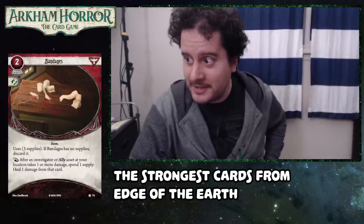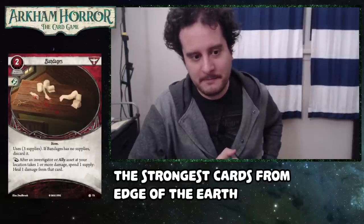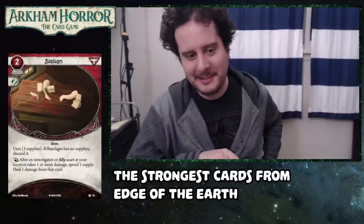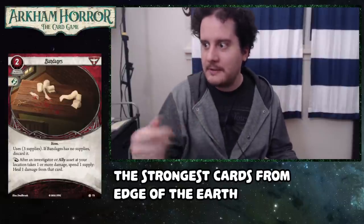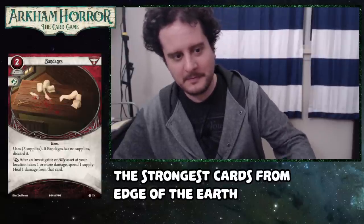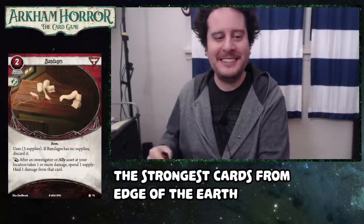The fact that Bandages works on ally assets is huge and can't be overlooked. If you have it on someone running a guard dog, beat cop, or Greta, it improves things so much. A huge part of what you're paying for on Greta is the discover-clues ability, and keeping her alive is like getting another Greta's worth of clues. The card also works at your location, so even if you're just hanging out with someone, you can passively stop them from taking damage. It's wild. The reason to give it away as Bob is mostly because discard effects exist — like when someone only has a sledgehammer in play, better give them Bandages so they don't lose it.